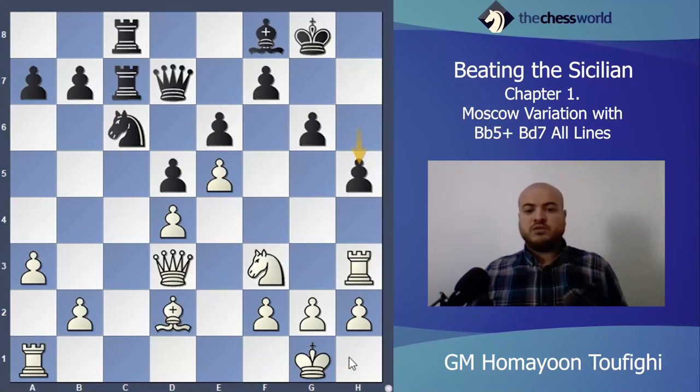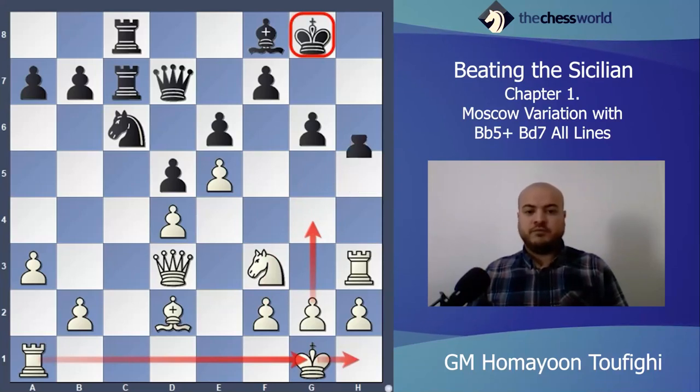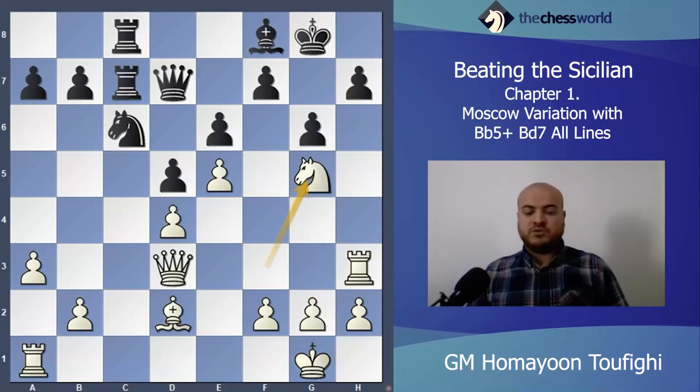After h5, interesting moves: King h1 and the idea is Rook g1 and g4. Also possible is Knight g5, f3, g4. I think King h1 is best — King h1, Rook g1, g4. I can make a good attack on the kingside. It will be a very good position for white.